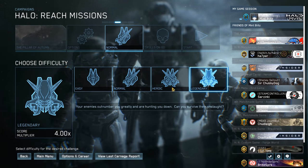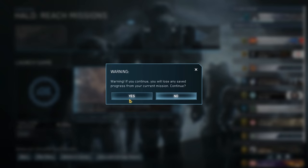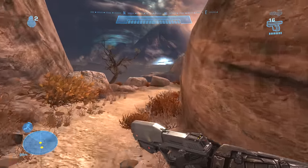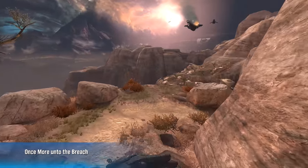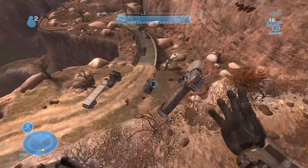Number one, you want to start the mission. The difficulty does not matter — I asked 343 and they even checked internally. It doesn't make any difference what difficulty you play on. You can even do co-op if you want to. Run all the way to the ledge that you're going to be jumping off, and start meleeing and jumping to delay the checkpoint.